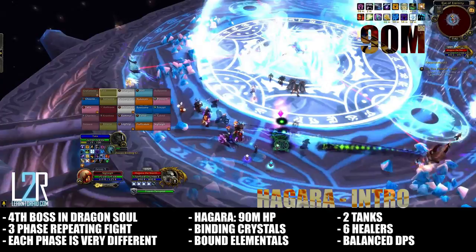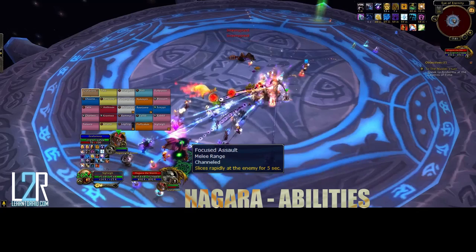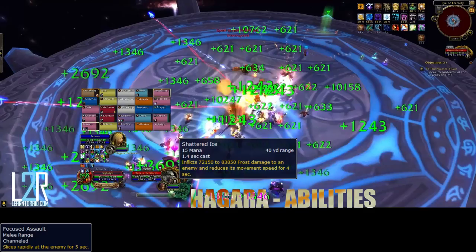During phase 1, the first spell you'll notice is H'gara's Focus Assault. She will swing wildly at her primary target, dealing increased melee damage for a short duration. Throughout this phase, she will also attack random single targets with Shattered Ice — an attack that deals high frost damage and reduces the target's movement speed for a short duration. This effect can be dispelled.